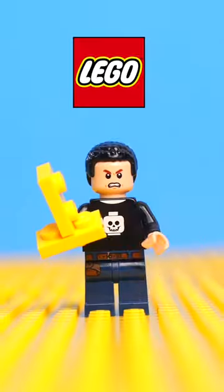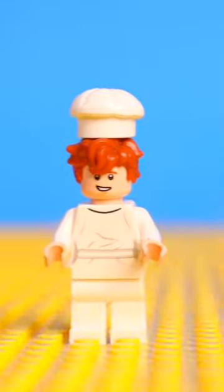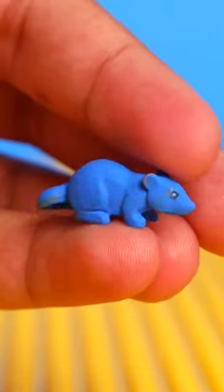Here are five famous movie characters I turned into Lego. The first guy I made was Chef Linguini from Ratatouille. I gave him the chef drip, some orange hair, and a stinky rat that I colored dark blue. And now he's ready to cook up a speck of food for a million dollars.